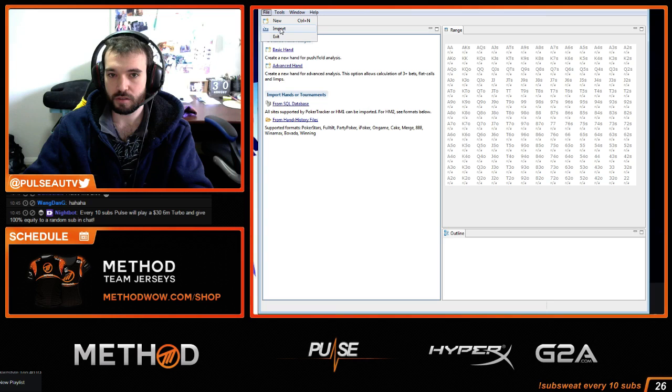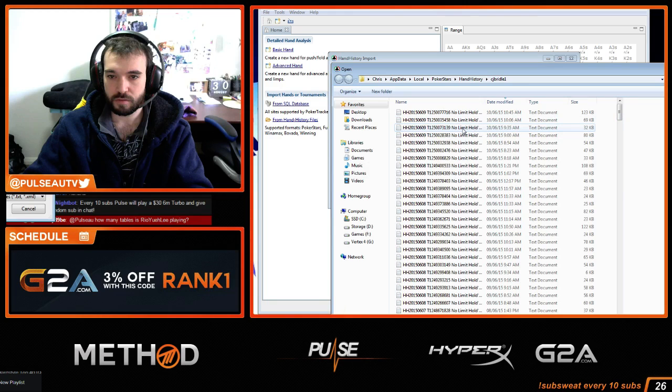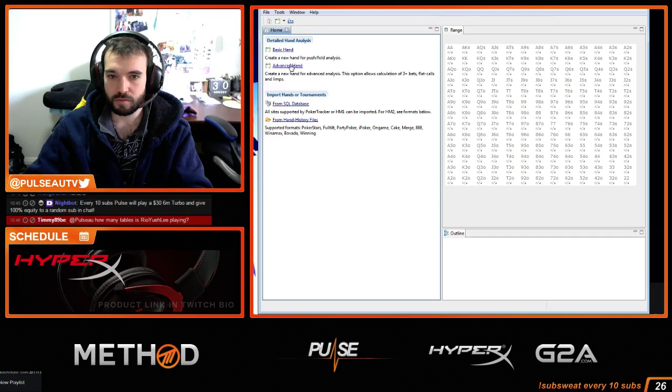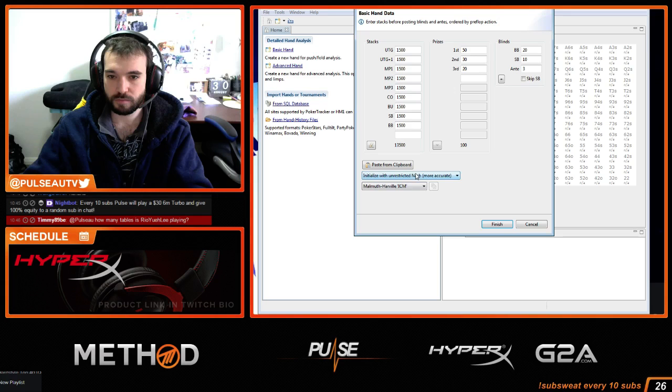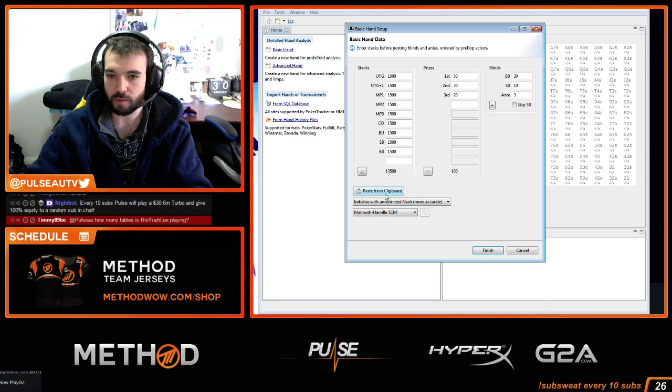Do I import this? I forget how to do it — I haven't done this in a while. Maybe I'll just paste from clipboard. ICM, payouts 50/30/20. But this payout structure does not factor in the future bounty knockout, so we're just doing this calculation as if it's a normal turbo. Why is it not doing the blinds correctly? I'll have to do the stacks manually.